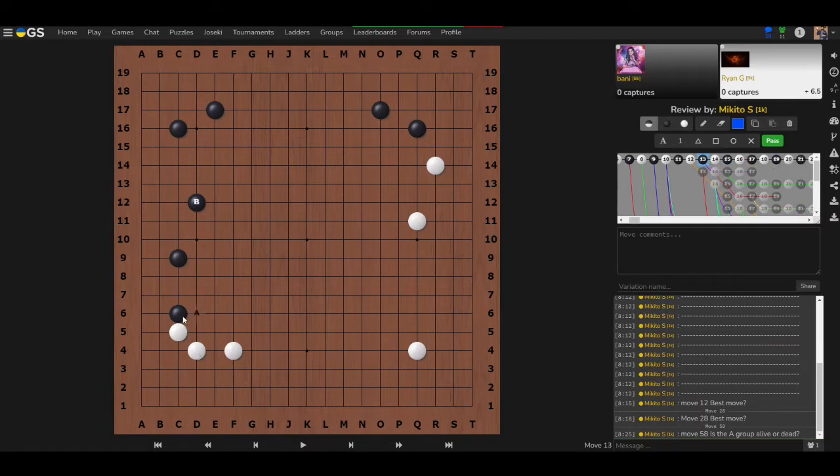That's why the shape point is so important — not just for the corner itself, but because this is a tiger's mouth shape. Giving your opponent a ponnuki or tiger's mouth position is very powerful for white and very bad for black. Breaking this tiger's mouth is really good.